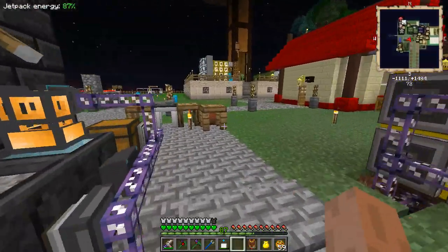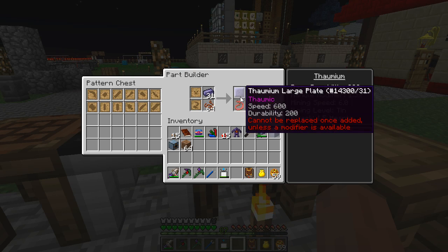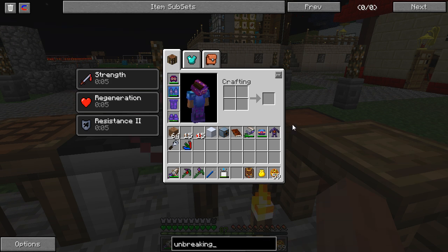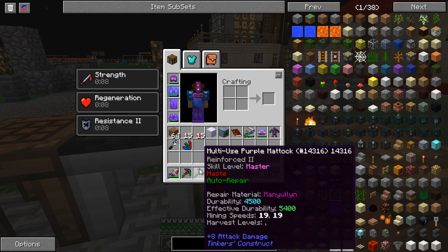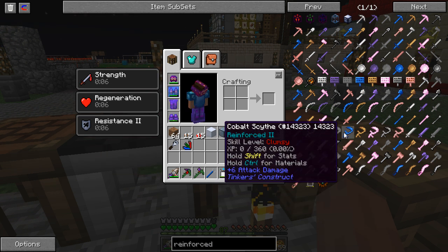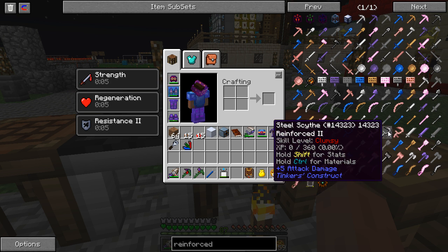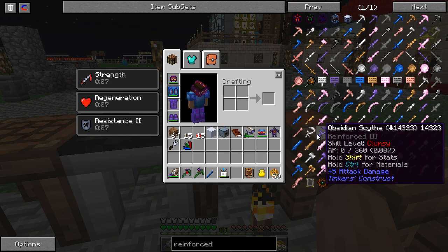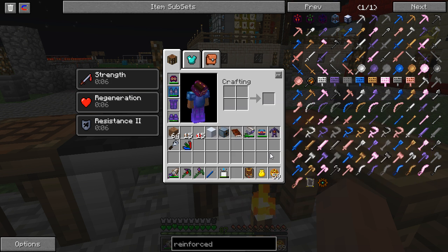Not Thaumcrafter — Tinker's Construct area. That's what I wanted. Let's see what had Unbreaking on it by default. The modifier is Reinforced, I think it was. Reinforced. Okay, so that has Reinforced 2. Still has 2 really. The better the reinforcement the better it will be overall. Obsidian actually has 3, based on the obsidian scythe anyway, which is what I would be more interested in.